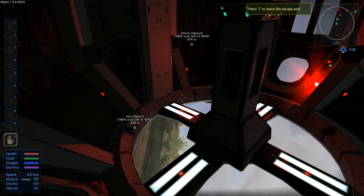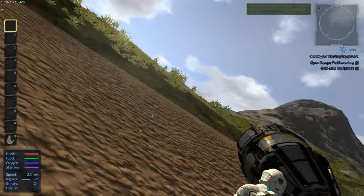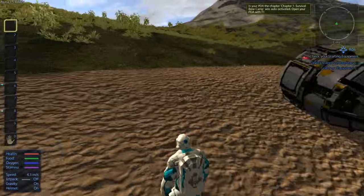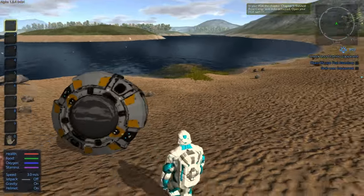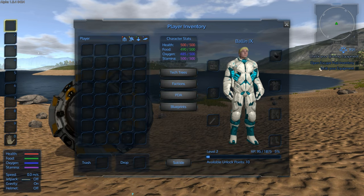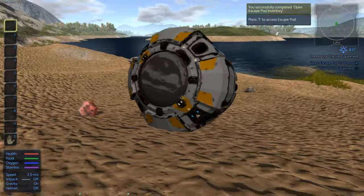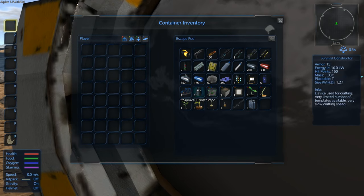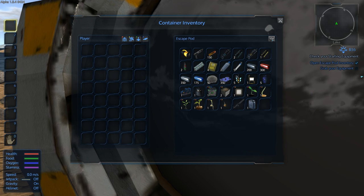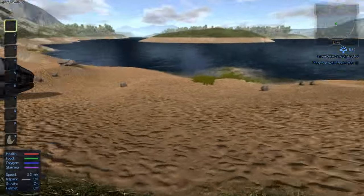We're going to hit T and that will take us out. Here's my guy in third-person view — you can change your armor colors in the settings. What we're going to do is go to our inventory and take the helmet off, so now we're breathing the atmosphere air and not using our oxygen tank, because we'll need that later. Next, we go to our escape pod, press T at the back of it, and take all our supplies into our inventory.